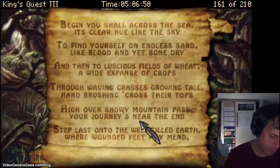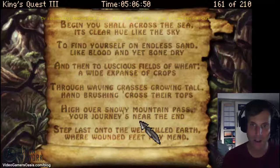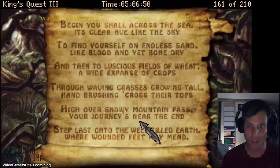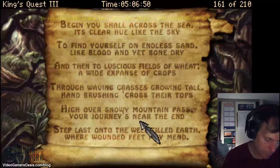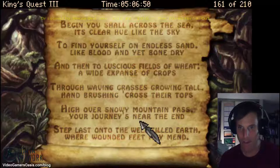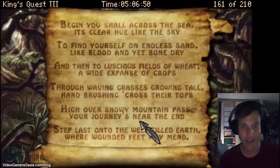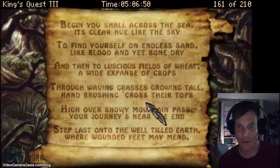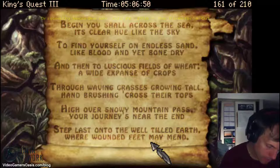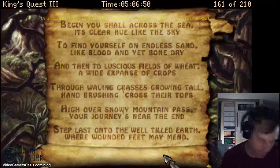So decoding the poem: the first stone is blue — clear hue like the sky. Number two is red — like blood. Three is yellow — the color of crops. Four would be green — waving grasses growing tall. Five is white — high over snowy mountain pass. And finally six, step last onto the well-tilled earth — I'm assuming brown.